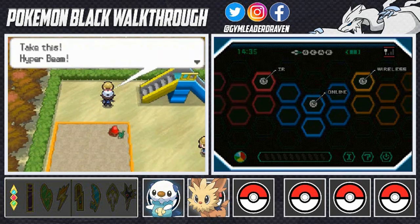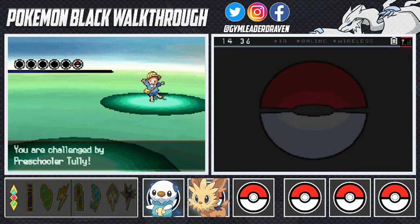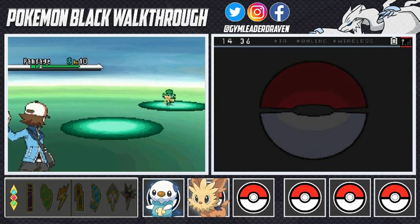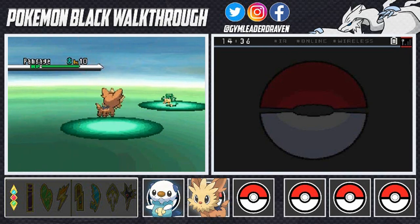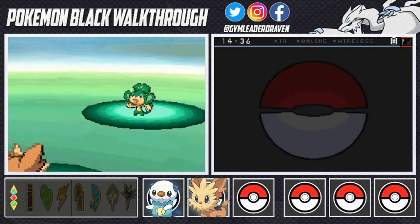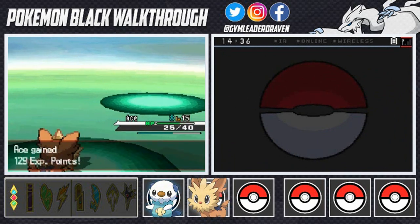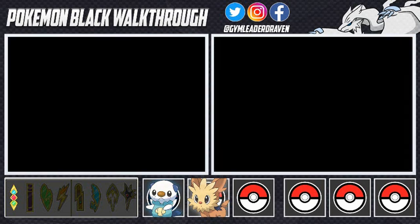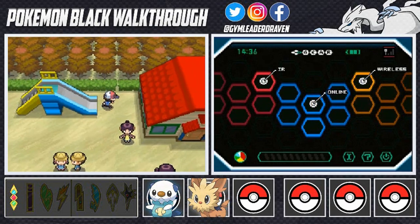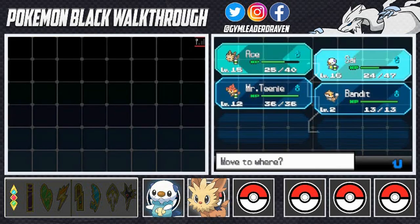Remember, every time you defeat a Gym Leader you get more items at the Pokemon Center. We're battling a kid aspiring to be the very best, coming out with Pansage — another elemental monkey. In the first two main areas of Unova you're going to see a lot of Normal, Dark, and elemental monkeys. Not a lot of diversity at first, but once you get to the main Gym Leaders it gets more diverse and harder.